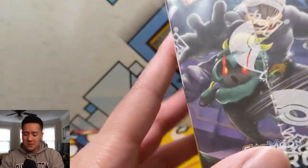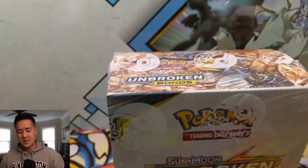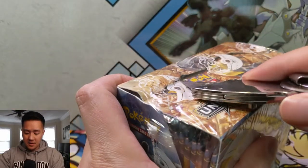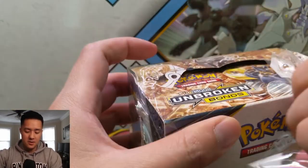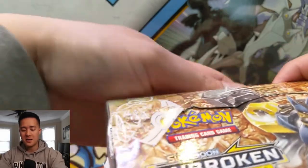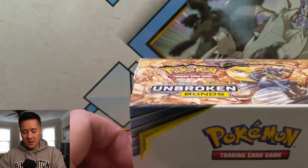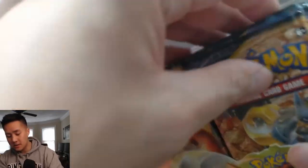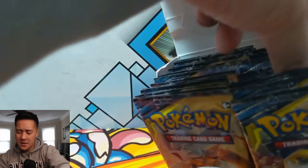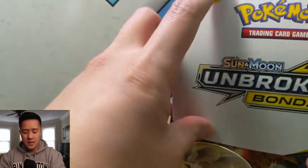What's up guys, it's Wanted Turtle. Today we are starting a fresh box of Unbroken Bonds. This set is amazing — loving all the cards, still chasing some of the big hits. We did get our Mucks which I'm happy about. I do want the special ones, including the ones with them getting stuck in the sewer. On our checklist we still have the Charizard, Reshiram, Lucario, Melmetal, and Marshadow, though I'm okay not getting that one.